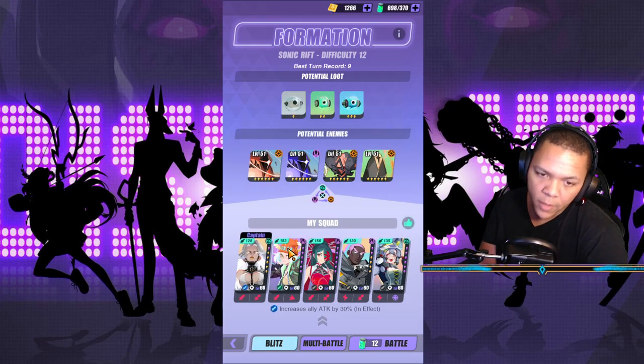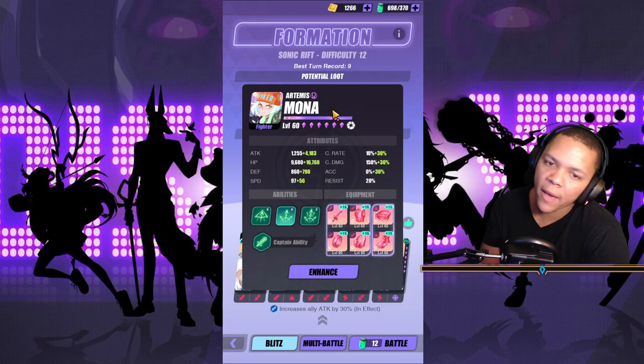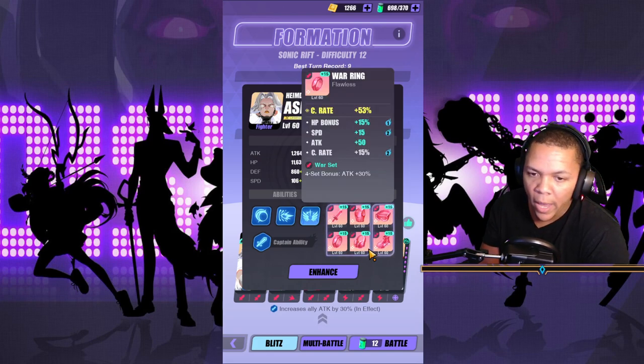Then we have Mona — she's the automatic killer. She used to be my main farmer back when we didn't have to use Experimon. I just have her damage decked out like crazy — attack, attack speed. I could put attack on there but it doesn't really matter.